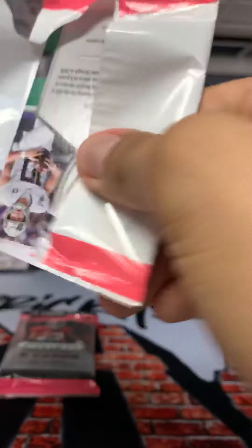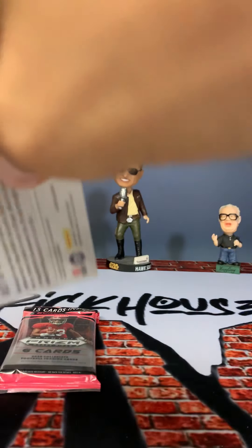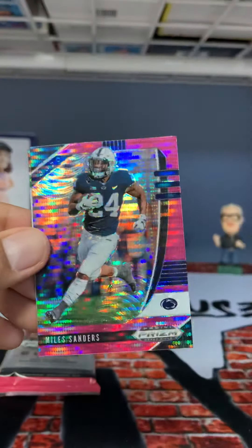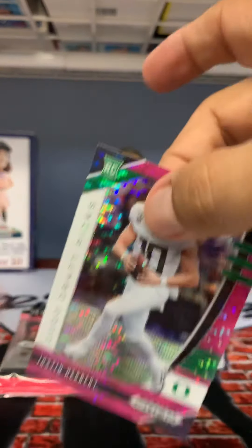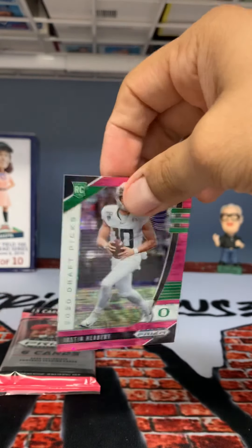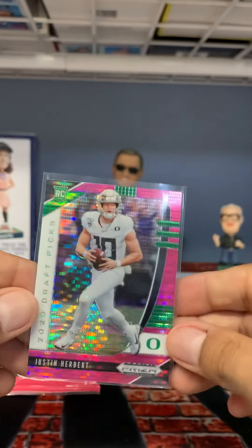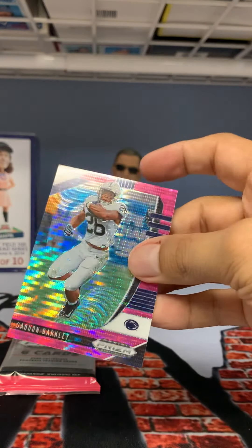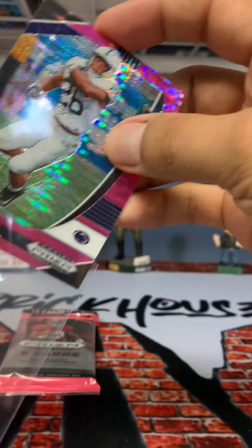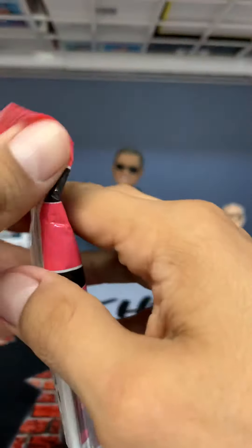All right, purple pack. Oh, we got going — look at that! Got a Miles Sanders, Saquon, and yes — Justin Herbert! He's one of the big rooks that I was hoping to get. Not the rookie card but nice — got Justin Herbert. And actually I'm loving this Saquon too, he is a PC of mine. Yeah, so nice — got Justin Herbert. First good rook!